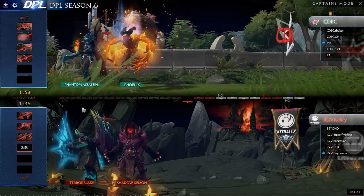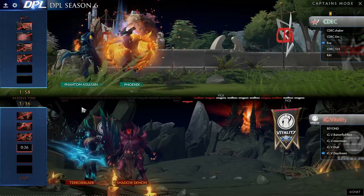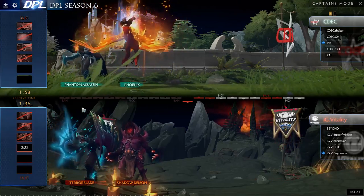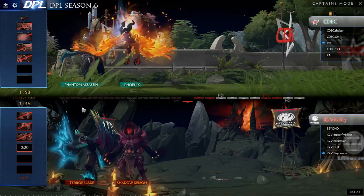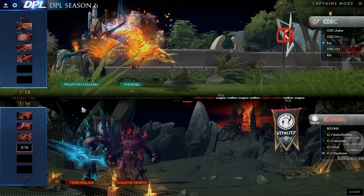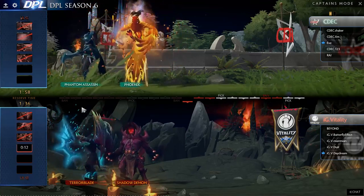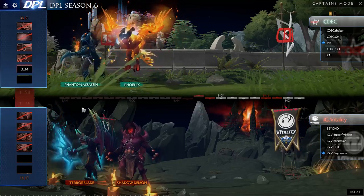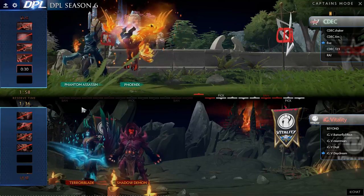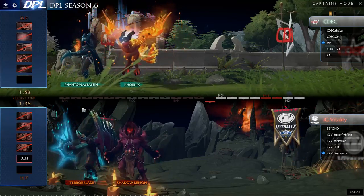We'll see what they're looking for in terms of supports. Shadow Shaman is still on the board as well as Lich. Possibly see Rubik come out again — a lot of those stun supports that give that extra lockdown, especially with the Phantom Assassin who's looking for open space. Maybe some harassment early, but you do like that lockdown with say a Shadow Shaman. His harassment's really good; you're able to hit pretty hard with the second highest base damage in the game.